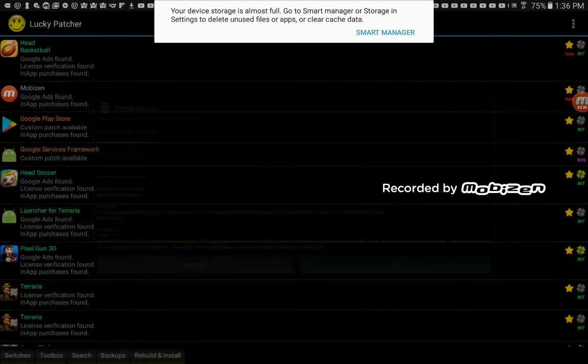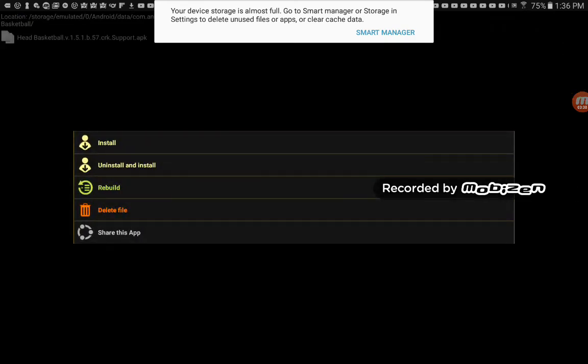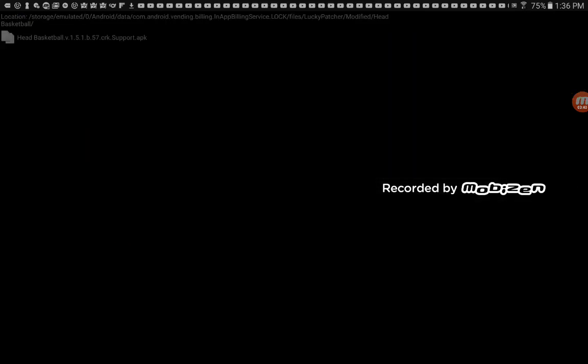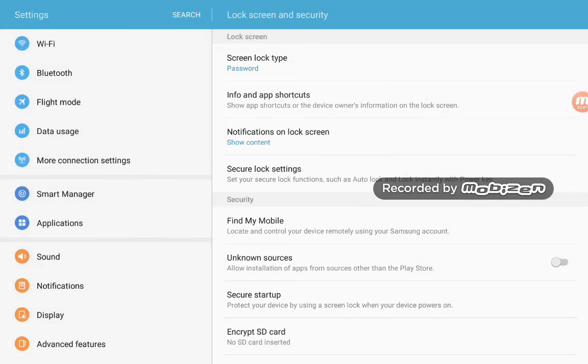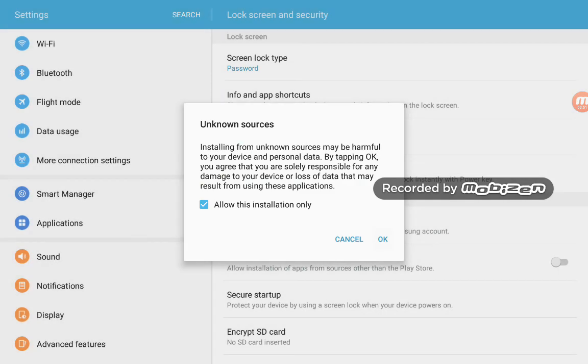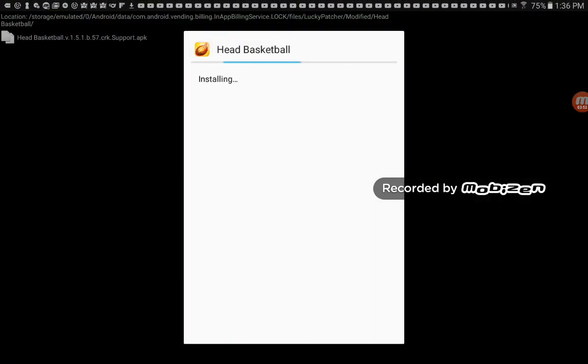Okay, so now we've got to go to the file, click it, and then we uninstall and install. Go to Settings and just go here — you click Unknown Sources, click here. Install. And then that's all.